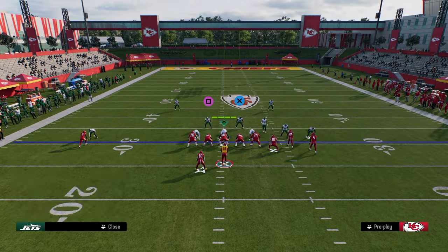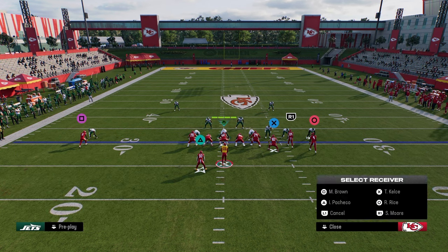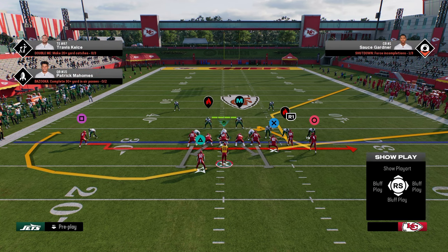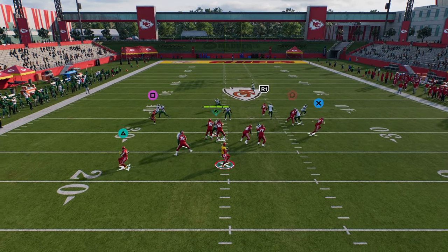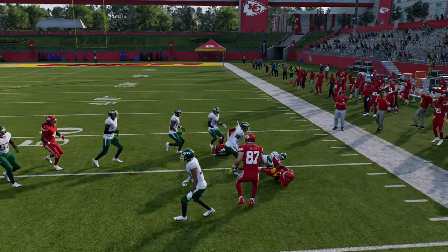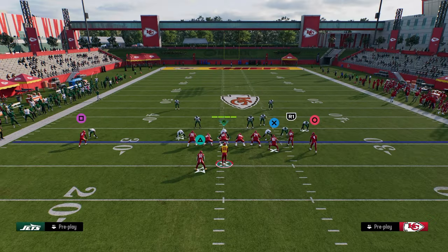You can do this on literally anyone on the field. So let's say I want to stem an in route — I'm going to stem him up. While I'm holding L1, I hit R1. It glitches the game, and now he runs basically like a speed burst in route that is super effective for beating man. You can literally still stem — completely ridiculous that this is still in the game.